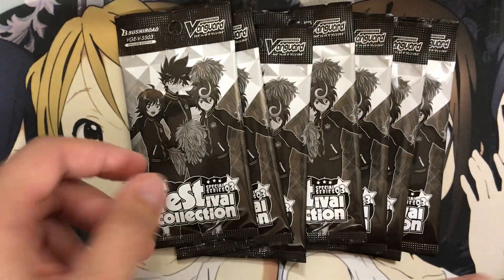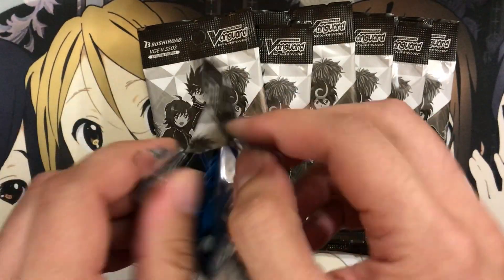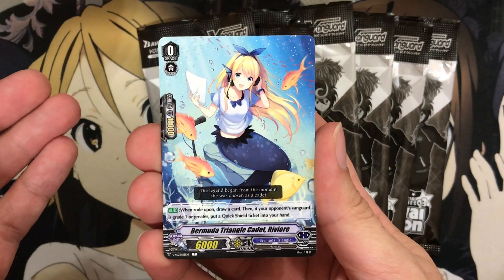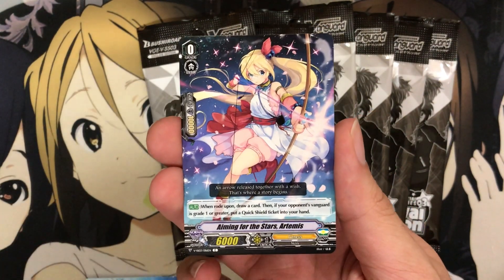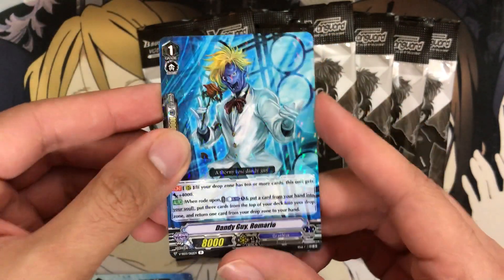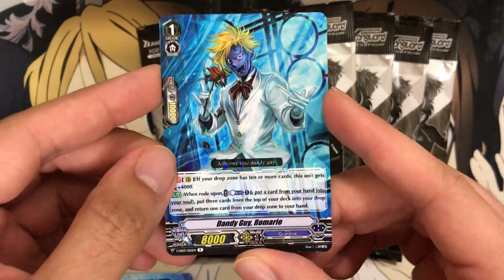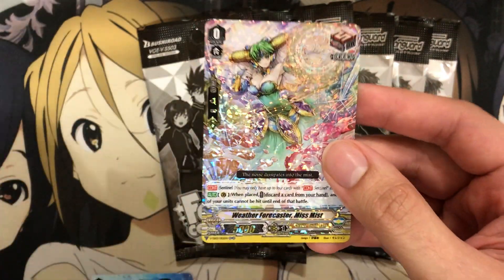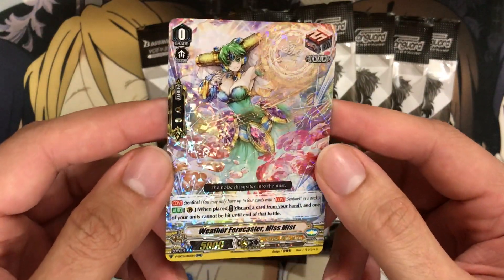I'm going to say it every pack almost because hopefully I can pull different ones with each booster. I only picked up two boxes because it's not like a set where I'm building anything — it's just nice to have some reprints. We have Bermuda Triangle Cadet Riviera — I'm still working on Riviera, so having the updated starter is definitely nice. We have Aiming for the Stars Artemis for our next starter. Our rare is Dandy Guy Romero, which was originally a triple rare, so that's a pretty good reprint to get. And our Sentinel this time is Weather Forecaster Mismiss — that was Misaki's starter, so that's definitely a main Sentinel.